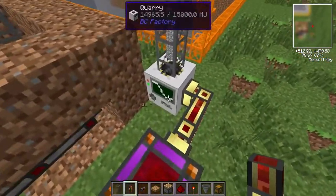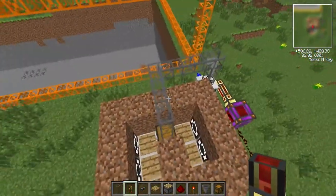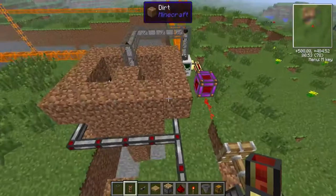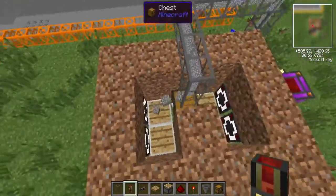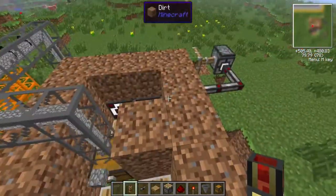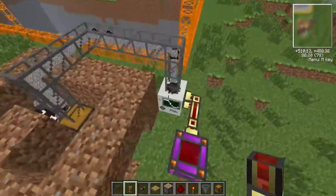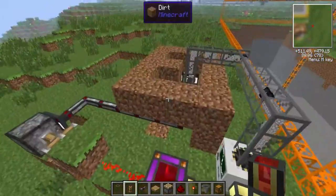That is now sending out power. Our quarry's getting stuff, and we should see this in action very shortly. There we go — it just fired off. As you can see, all the blocks are falling down into that collector. This is now turned off because of that block, and as you can see, we're losing power from the quarry.